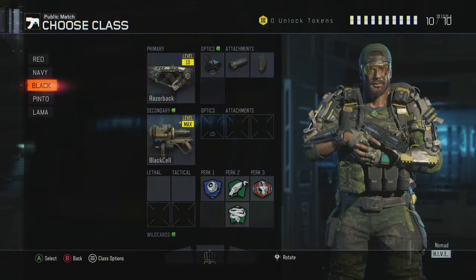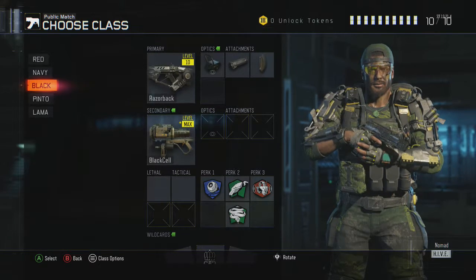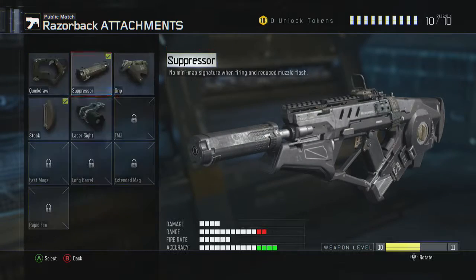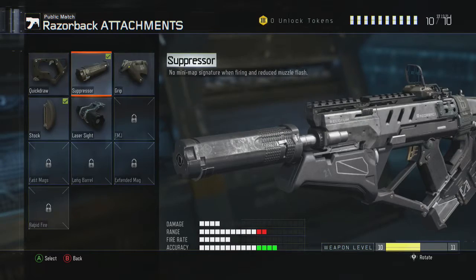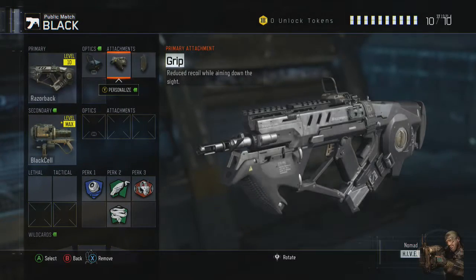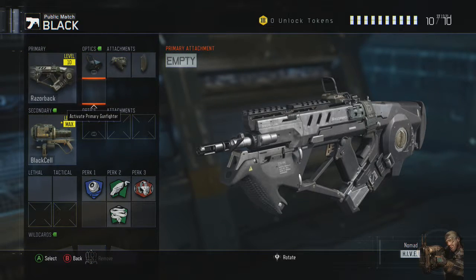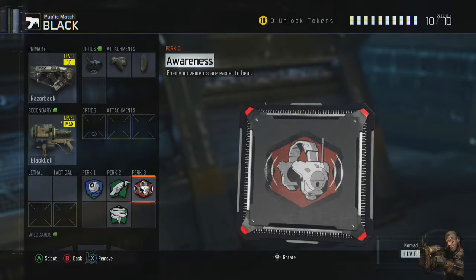My black bean setup — that's the Razorback with the VOA silencer and stock. Now I'm going to trade that silencer for a grip and stock. Also like a laser on it.